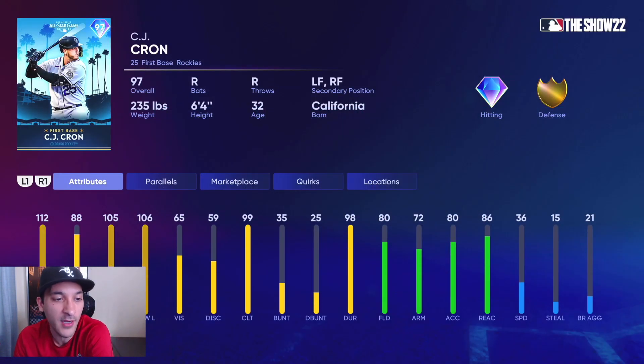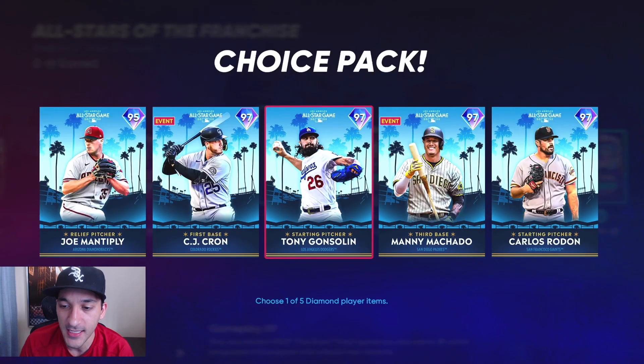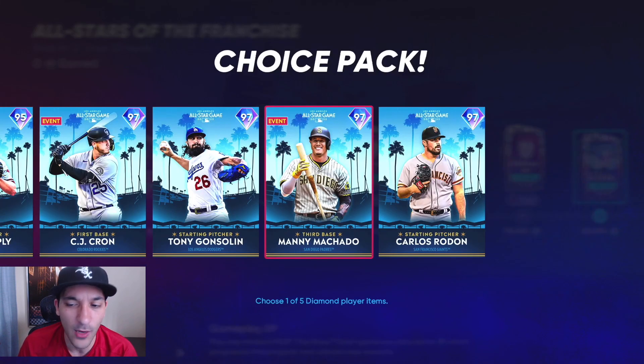CJ Cron has pretty good hitting attributes and gold tier defense. We have Tony Gonsolin — 115 hit per nine, 80 K per nine, 91 walk per nine with a 94 fastball, 84 splitter, 88 slider, and an 81 12-6 curveball. Not bad, though I feel like this card could have been better. Fastball-splitter is not bad with the slider-curve, but it works. And then we have Manny Machado with 117 contact versus righties, 90 versus lefties, and 125 power versus lefties — so versus lefties, pretty good.